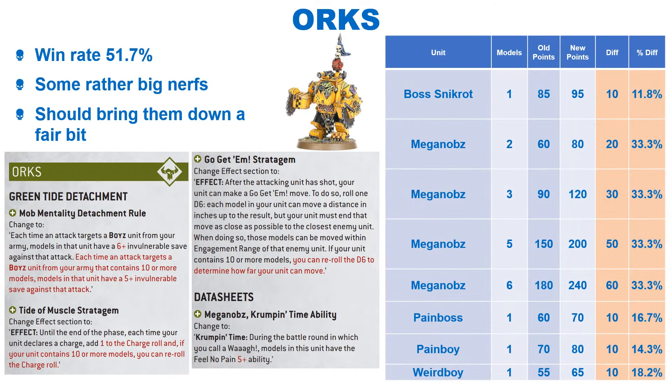Perhaps the current strongest faction, due to their large player base, we have the Orks on a win rate of 53.3%. They have certainly been stomping the meta, with the Green Tide Detachment doing rather well in particular. GW have given some pretty significant nerfs to this one, with the detachment rule now giving a 6-plus invul base, which goes to 5-plus when a unit has 10 or more models. Previously this was a 5-plus invul base and you could reroll saves of 1 if there were 10 or more models. This is a very significant nerf. On top of this, two stratagems have also been toned down. Tide of Muscle now gives you plus 1 to charge, with rerolls for 10 or more models, rather than simply adding the battle round number to the charge roll.